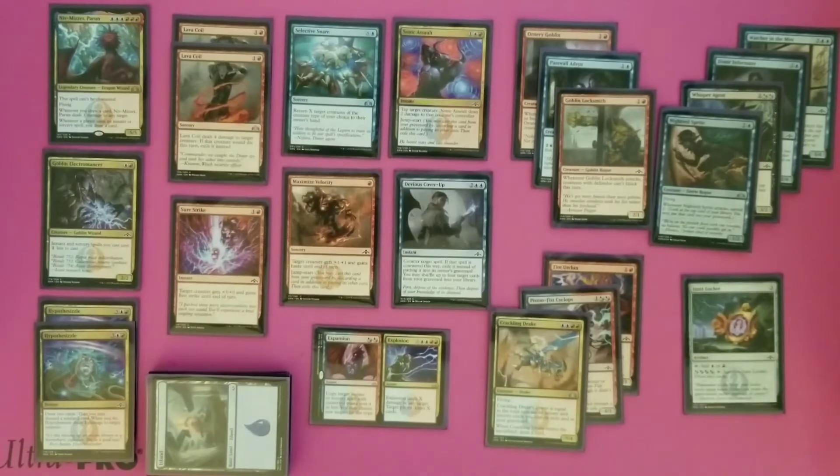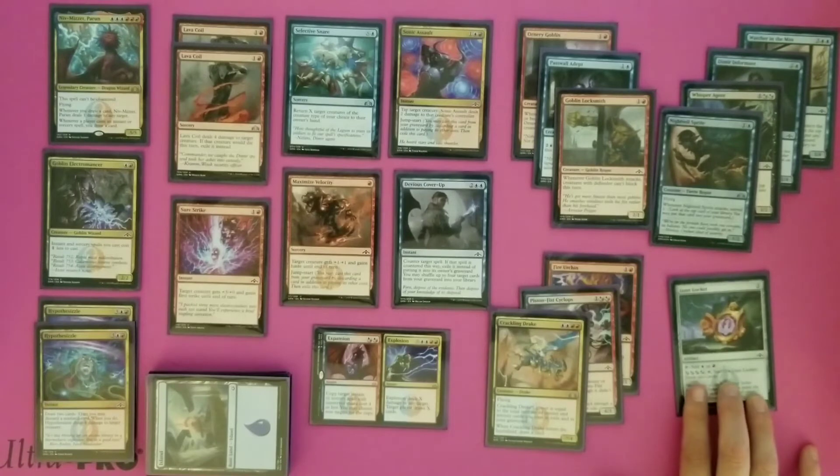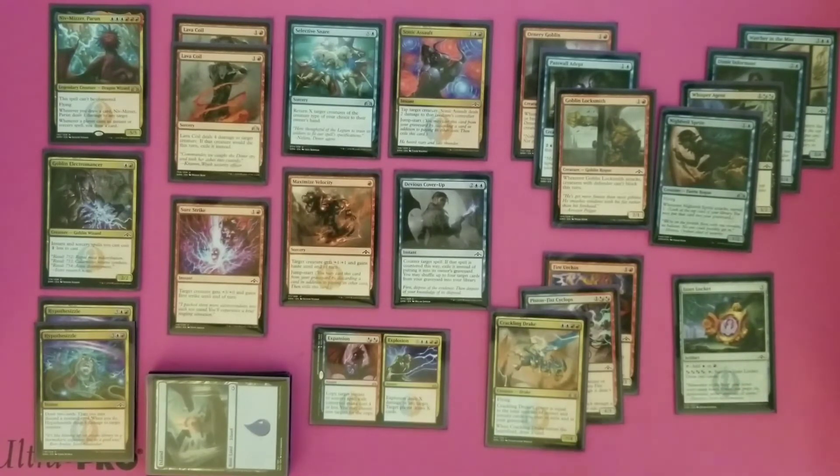The last card here is the Izzet Locket. This was really helpful because of the additional mana it gave us, and it also made it so that if we needed to be on point with our colors for Niv-Mizzet in order to cast him, we were able to do that. It almost acted like a dual land for us. And then the 'pay four and draw 2 cards' ability was really nice as well, especially if we had Niv out.